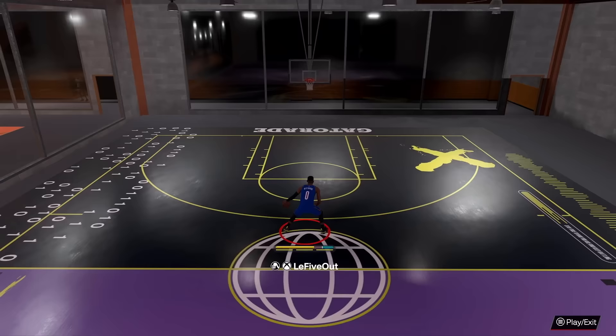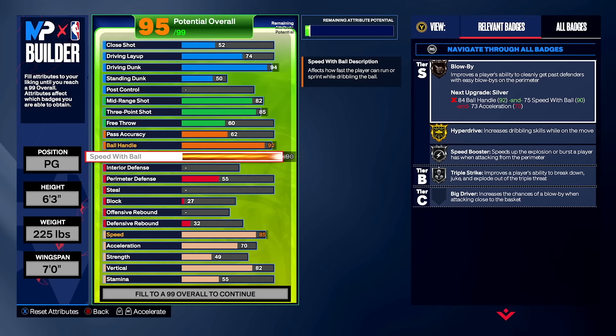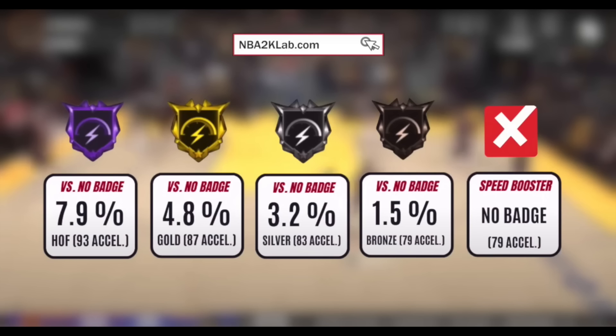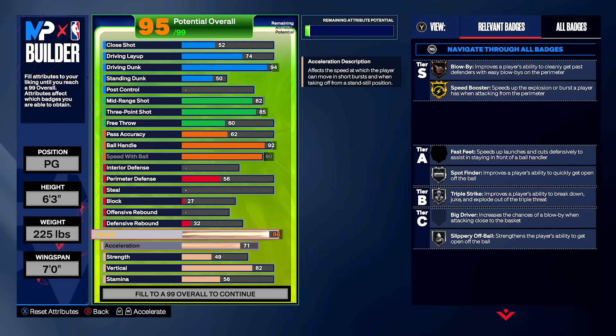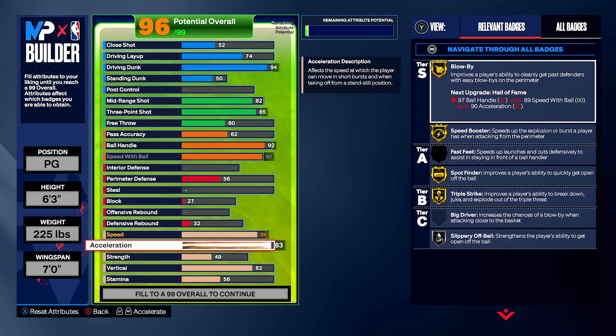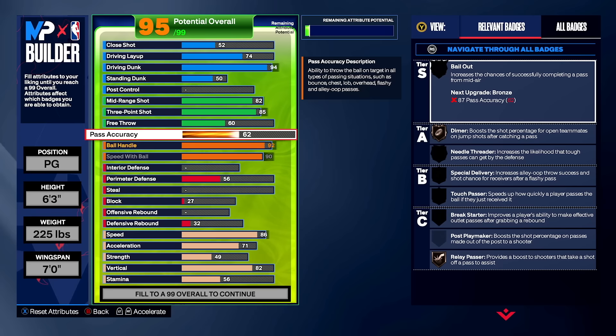For the dribble style, you want 90 speed with ball to unlock the Kyrie dribble style. Not only do you get great speed boosts out of all the normal stuff, but you can speed boost out of anything — even running to the same side as your ball hand — which on 2K24 other dribble styles don't allow. That's what makes Kyrie really elite. 86 speed gives us gold Speed Booster. On acceleration — you could go 83 and get gold Blow By, but I don't feel enough of a difference or see it activate effectively enough to be worth those attributes.